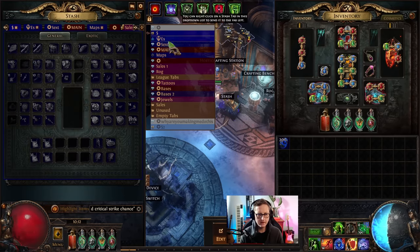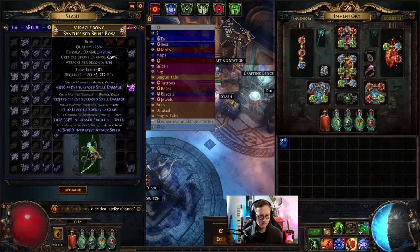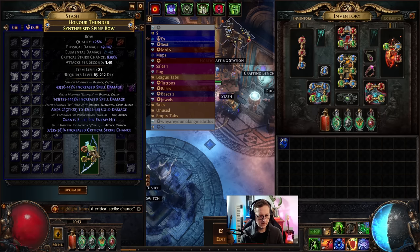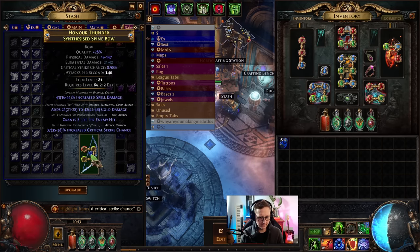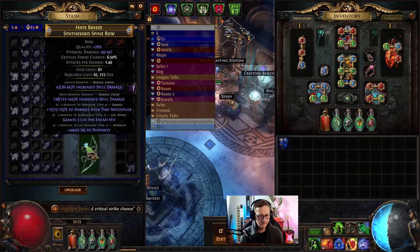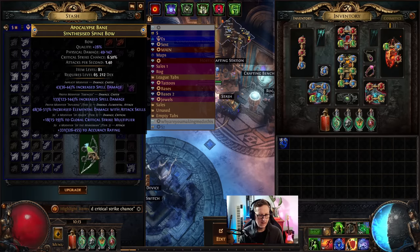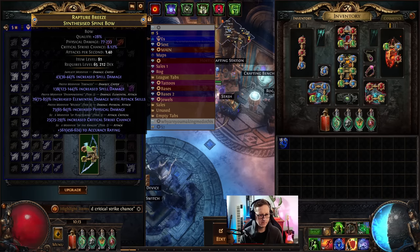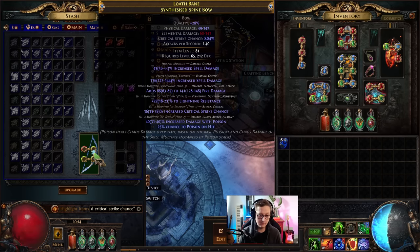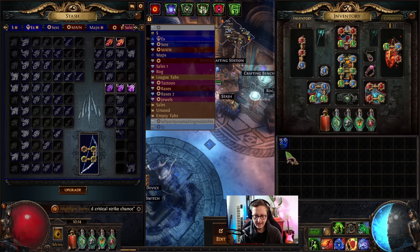Now we need to do the fun bit of annulling it down so we just have the two mods. We had tier 1 crit multi come up, then tier 3 crit chance. Hopefully we don't need to buy more annuls. We lost the spell damage - three mods. I'm actually glad this is more realistic than the last one. We got additional arrow, crit multi, crit chance - here's three mods. Here we have tier 1 again - this is going to be the most epic annul streak if we hit it. We have hit it. One more - we've done it. Look at that. We're so talented.